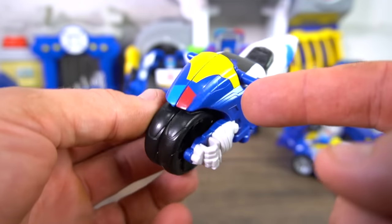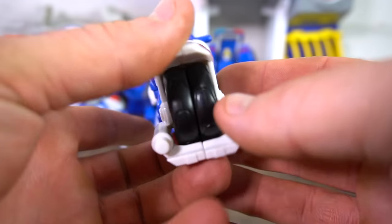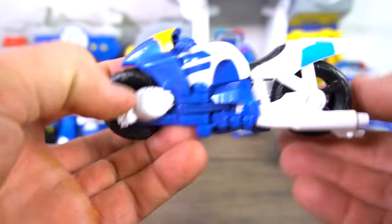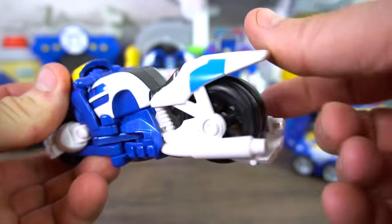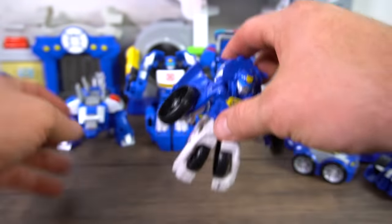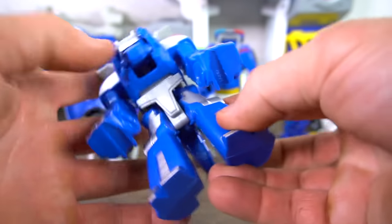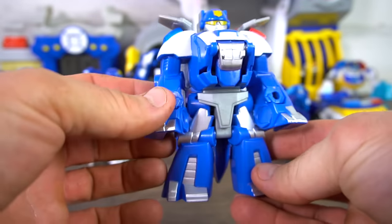Then there's the motorcycle one. Do you know who they did a repaint of on this same figure? That's right — it was Bumblebee. Bumblebee came out first as a motorcycle and then they did Chase. He's got four wheels that spin, and that's what he looks like when he transforms.